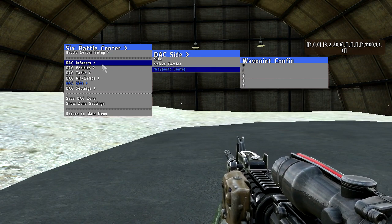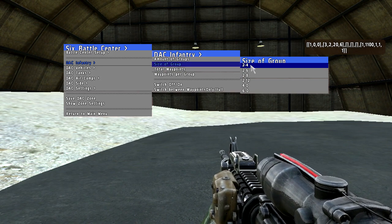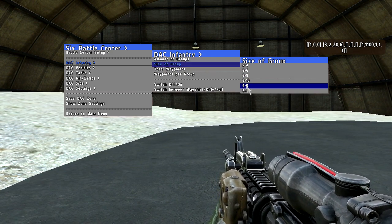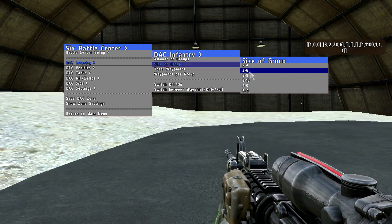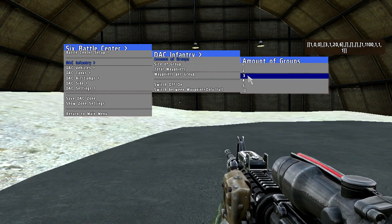So what we want to do is create some infantry units — 3 groups should be nice. Size of group: 2 to 4, 2 to 6 — it's random. The ones on the bottom, 4 to 0 or 6 to 0, mean that you get exactly 4 units spawned and no random number of units. I'm going to stick to the random amount and choose 2 to 4 units, and like I said, 3 groups.